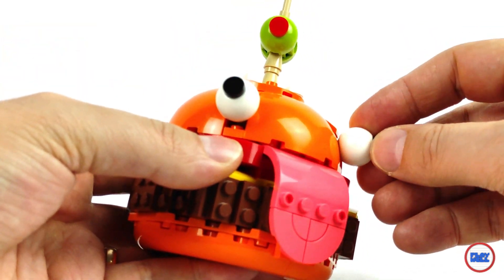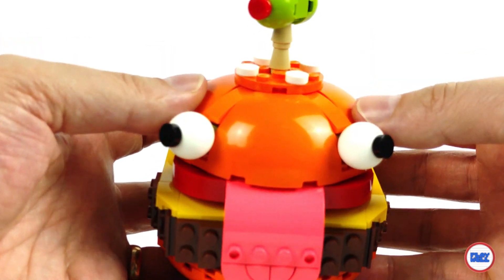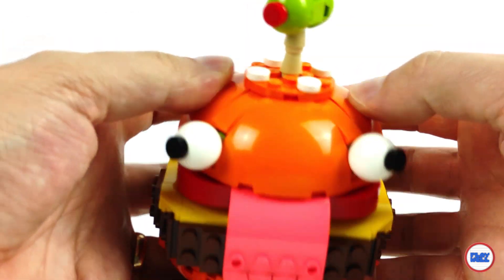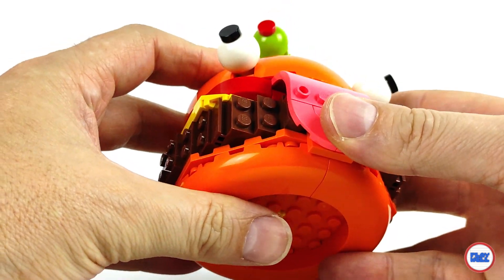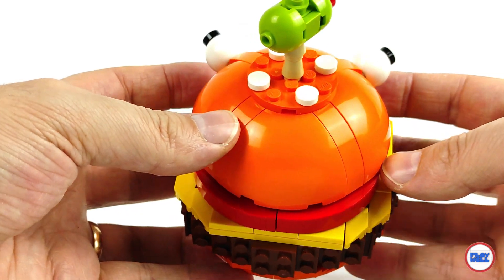It has some new recolored parts, namely the ones used to make the bread, the several curved bricks, and the octagonal plate in orange, as well as the tongue — these are pieces that appear in new colors. For the rest, some useful elements like brackets and modified bricks.